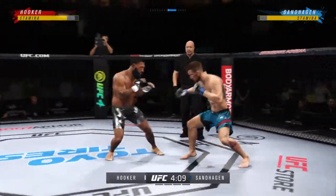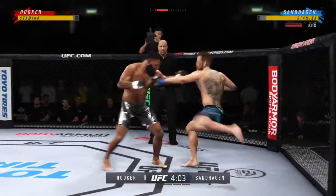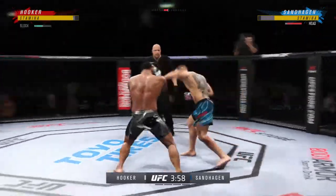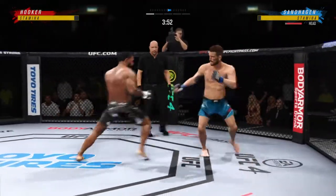Another leg kick lands flush, and now you're starting to see visible damage on that lead leg of his opponent. Visible damage. You see him starting to make mistakes now in his defenses because his leg is so beat up — it's all beat up. He's limping, he's turning away. There are so many things that he is doing wrong now because of the leg damage he has taken.